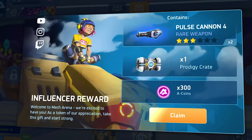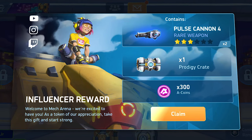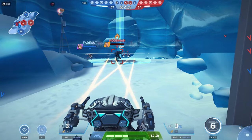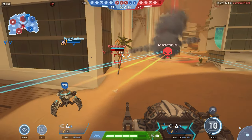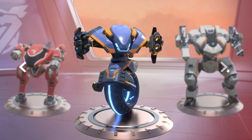As a starting bonus, you are guaranteed to receive the Pulse Cannon 4, as well as the Prodigy Crate and 300 A-Coins. They also give beginners three basic mechs: the first mech Paragon, the second mech Lancer, and the third mech Killshot — all for free.